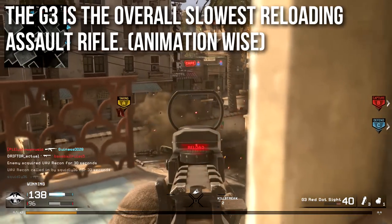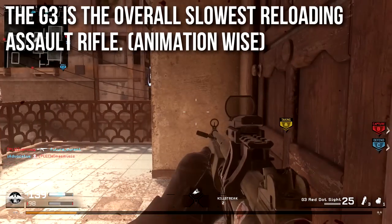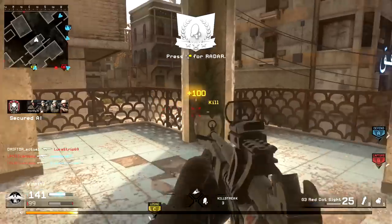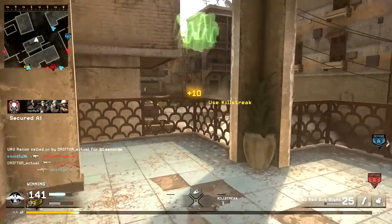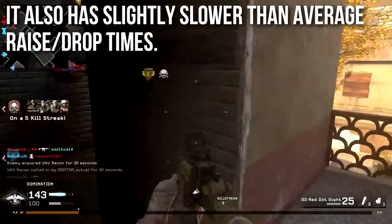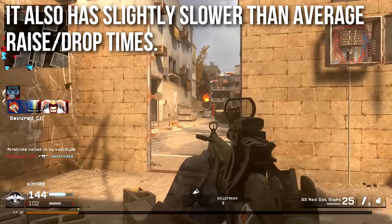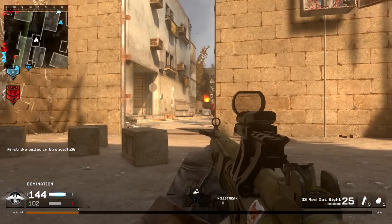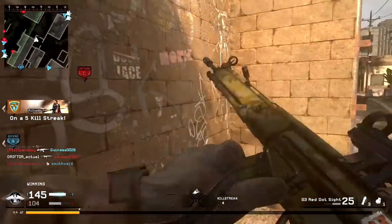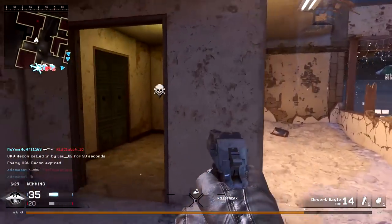The G3 does have several annoying downsides. Number one is that it has the overall slowest reload animation. It has the same reload cancel time as other assault rifles, but the full animation is slower than everything else. It also has slightly slower than average raise and drop times, which means swapping to your pistol can actually be slower — not a fun thing to have.